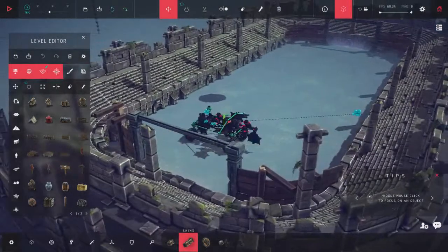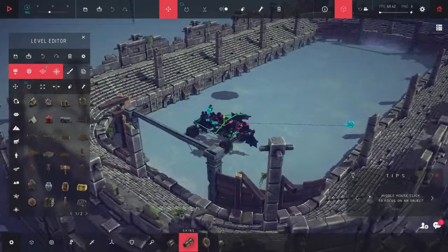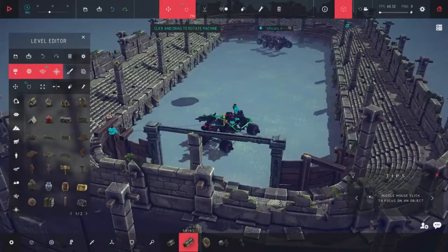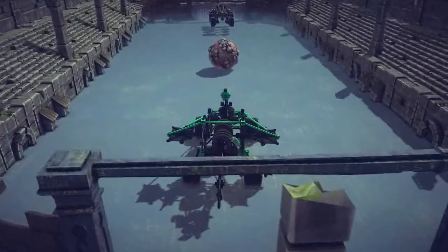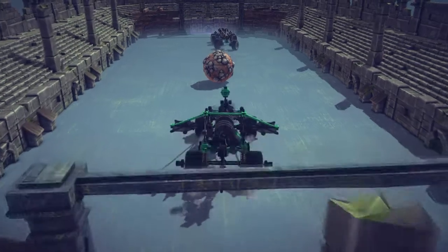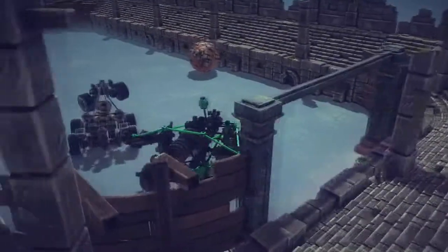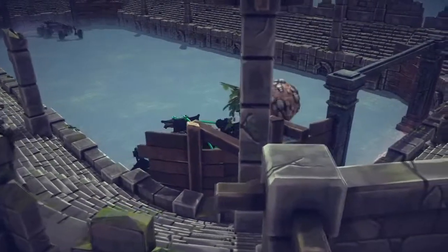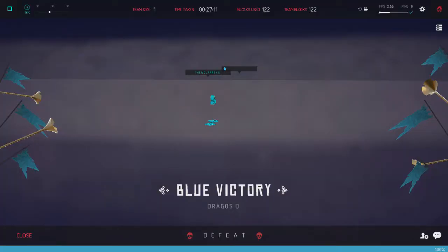For our last map today we're gonna be checking out the Rocket League map. I pretty much just told Dragosh to choose whatever map he wants. There's a ball up there in the air — so I guess we're just gonna be playing some Rocket League. He does have a bigger vehicle than us but I think this one is a little bit faster. I'm used to the WASD keys but that's not the keys in Besiege. Not into our goal — come on! Oh gosh, the game's lagging.